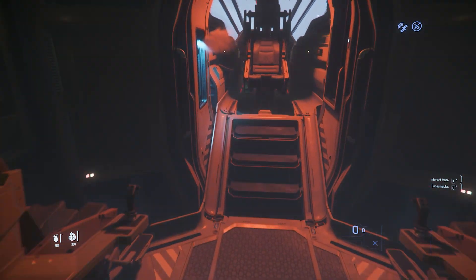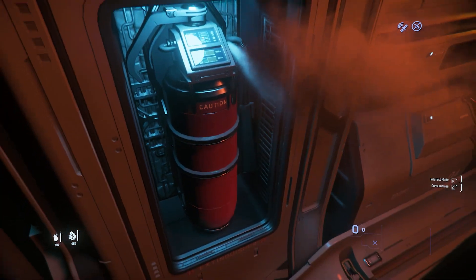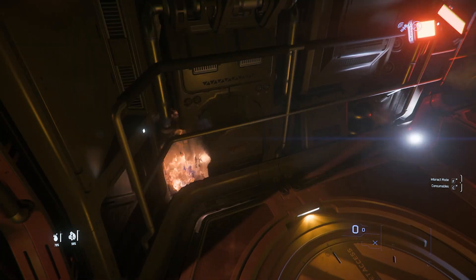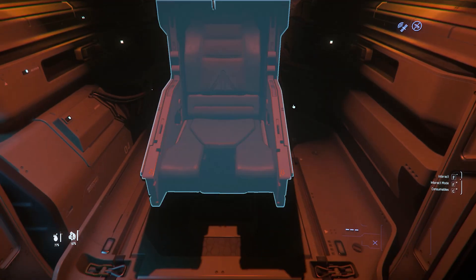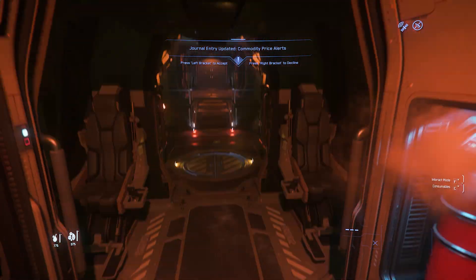I had earlier seen a fire extinguisher so I thought maybe I can get that and do something with it. Unfortunately that's not in the game just yet, but soon that will be a feature and I'll look forward to putting those fires out. For now we just want to get out of here and get back somewhere where we can repair the ship.